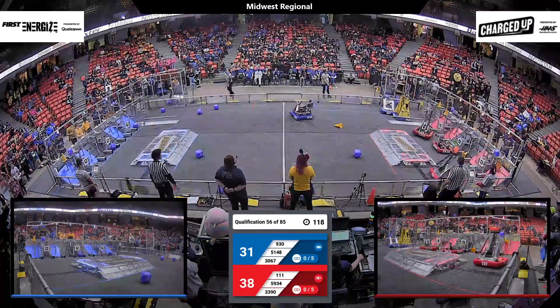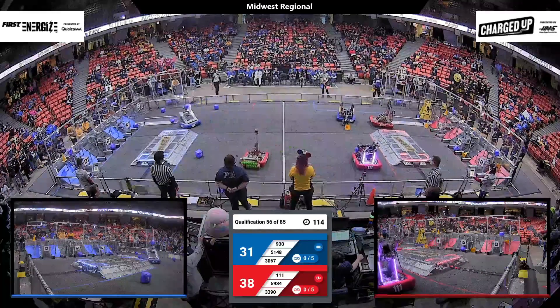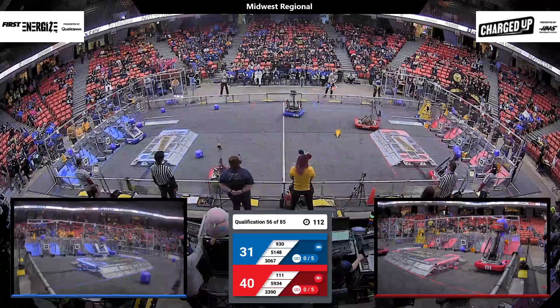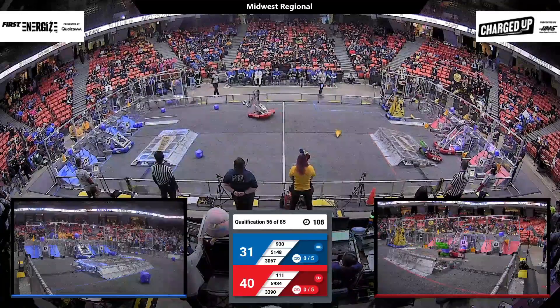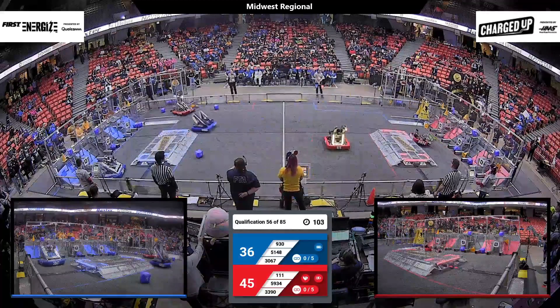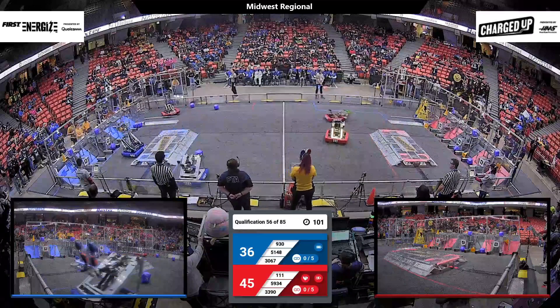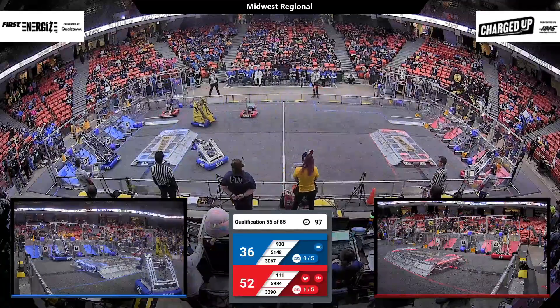DeKalb Robotics for the Red Alliance get to work right away, adding a cube to that hybrid node on the playing field floor, worth two points for the Red Alliance. We have lots of action already in those grids. Wildsing adds a cube of their own, and DeKalb — that robot is so fast, despite its small size — able to swerve about the field incredibly quickly, cycling game pieces back and forth from their loading zone.